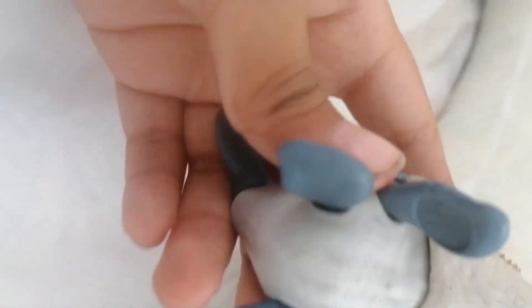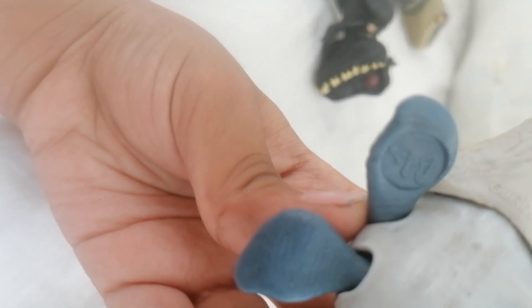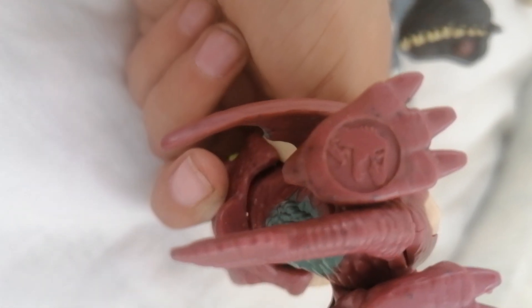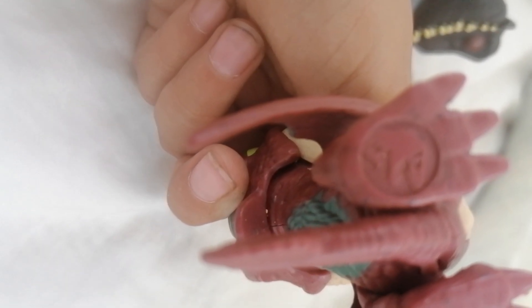Look at Mossy — on his flipper here you can see something right there. It's the Jurassic World mark, because Mossy's official. And on the Dimorphodon Snap Squad, you can still see the Jurassic World mark because it's the official one.